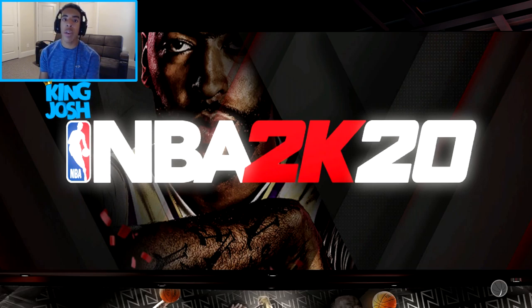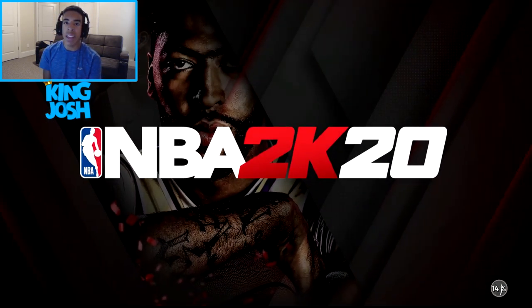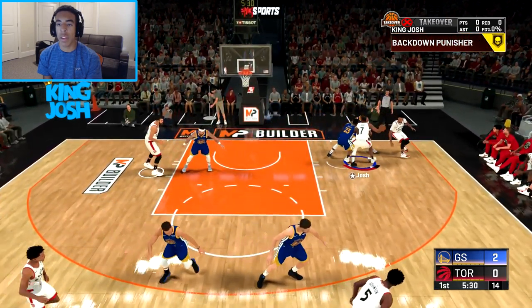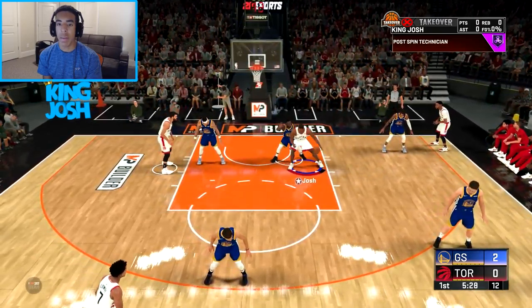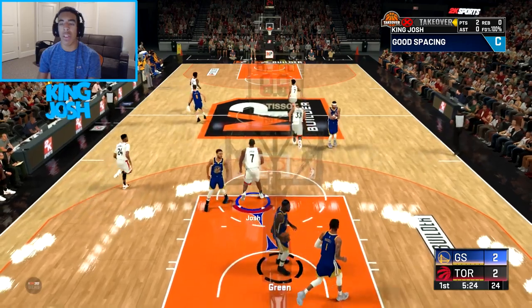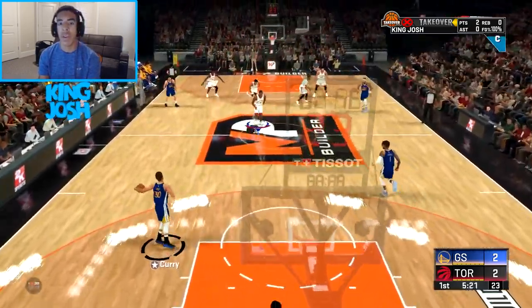We're going up against the Warriors. The only bad thing is I'm going to be guarded by Draymond Green, but I'm going to see what this build is like with all these badges at 99 overall. Let's see if I can score on Draymond — Post Spin Technician. Still hard to get past him, but I do have Drop Stepper Hall of Fame and I end up making that shot. That was 10% covered.